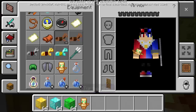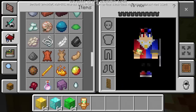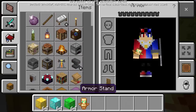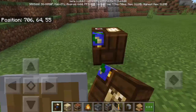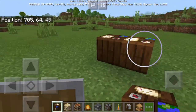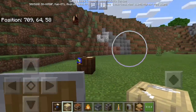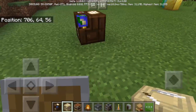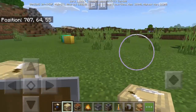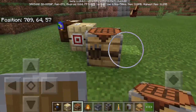In the items tab there are so many new blocks. We have the cartography table — it's not functioning yet, but you can see it in your world if experimental gameplay is enabled. We also have the fletching table, and if we have the new villages, these items will appear. We also have the smithing table.